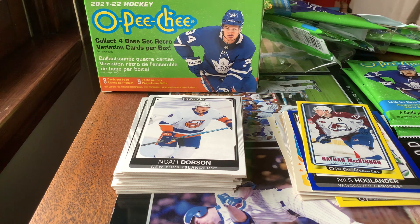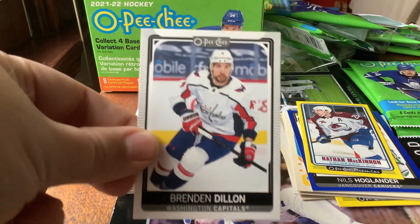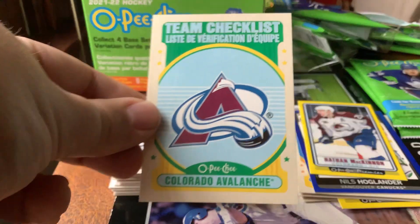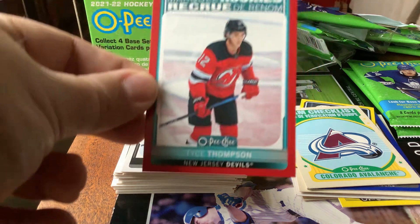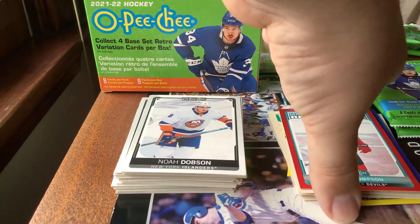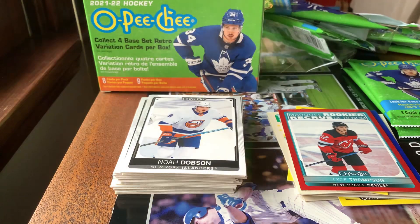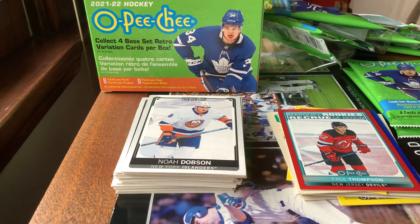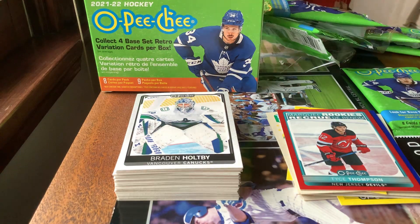Pack number seven: Braden Holtby — 2018 Stanley Cup champion with the Capitals. Brandon Dillon. Got the Calgary Flames checklist card, and our retro card is the Colorado Avalanche checklist card — didn't know you could get retro checklist cards. Next we have a marquee rookie, Tyce Thompson for the Devils in a red bordered parallel — that's a nice one. Tyler Myers, Rasmus Andersson, and Andrei Vasilevsky — the goalie who won the last two Stanley Cups with the Lightning. Will the Lightning win a third? Who knows? The Blackhawks aren't even good this year — they're going to be rebuilding, looks like.